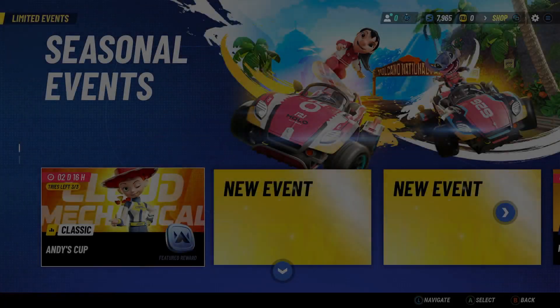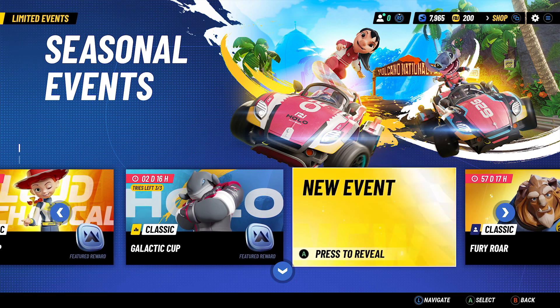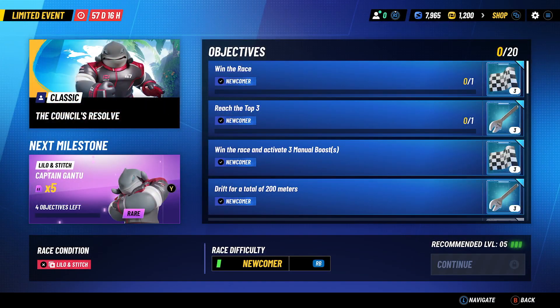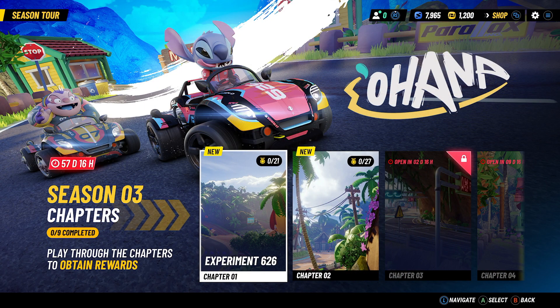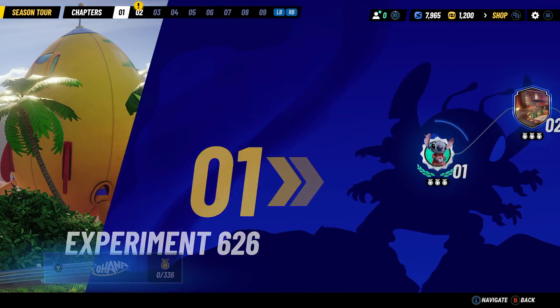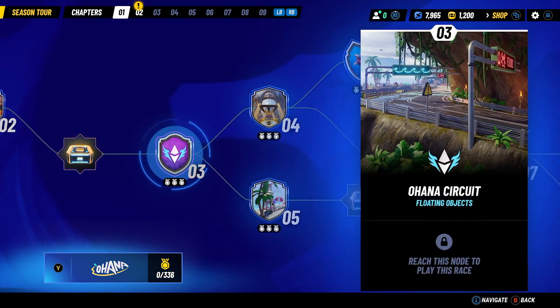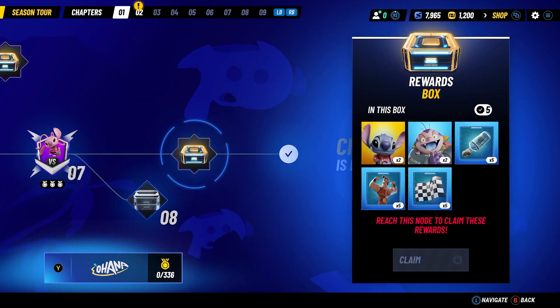We also have limited events. There's one for more multiplayer tokens, and this one is to unlock Captain Gontu — you have to use a Lilo and Stitch character to do this. The season tour will start in the next episode. You'll see experiment 626, a race as Stitch as the opening level, and then more nodes with upgrade parts available, Jack Sparrow shards, and Stitch and Jumba shards as well.